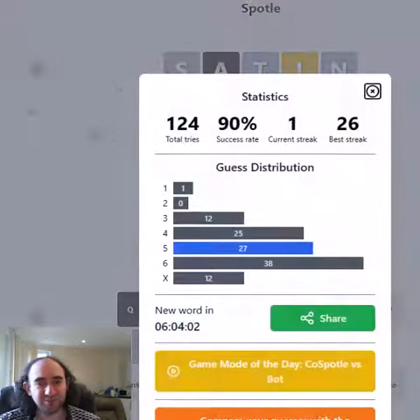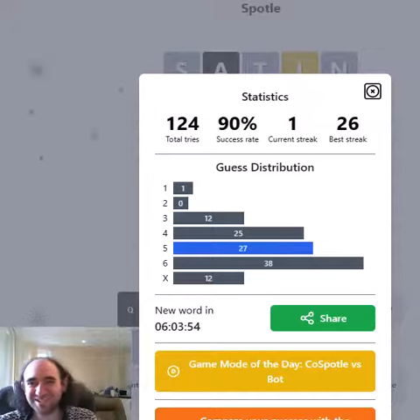But as expected, it is not wrong. So that is Spotle in 5, which is much better than Spotle in 6, which is infinitely better than failing, which is what I did yesterday. You can see we've started a new streak, and it's up to one. Let me know how you got on. Thanks for watching and bye for now.